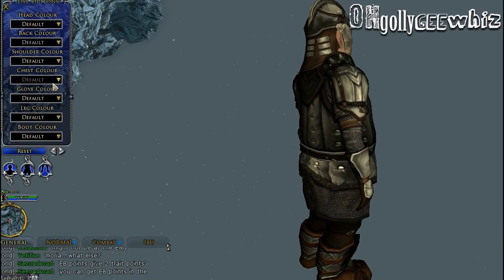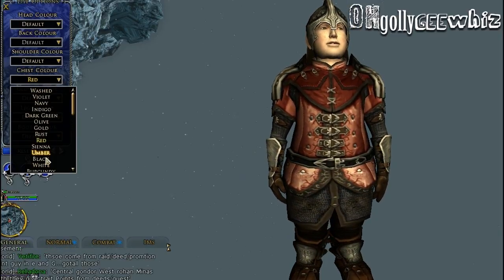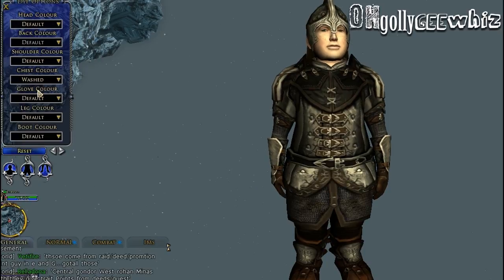Let's see — chest, let's go with red. Well, obviously it colors like crap. Black, washed.